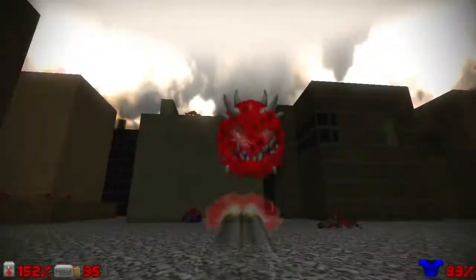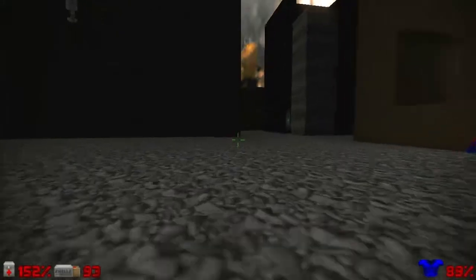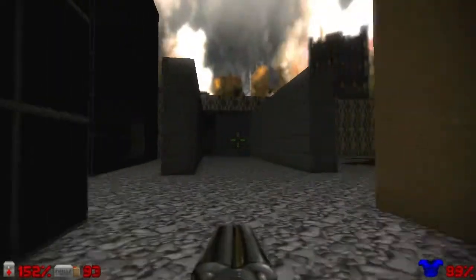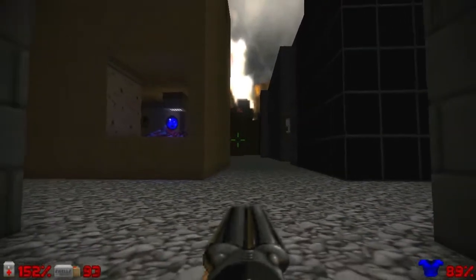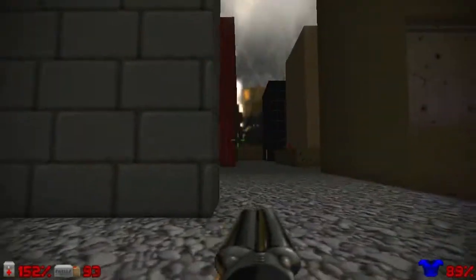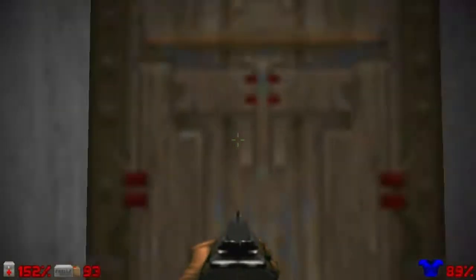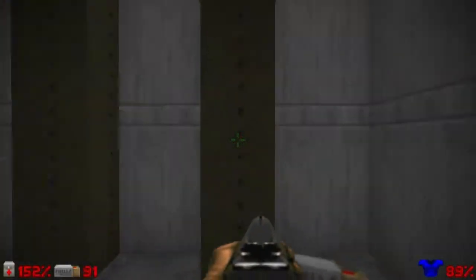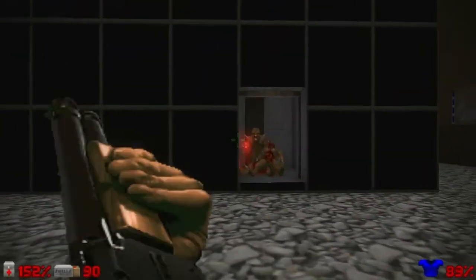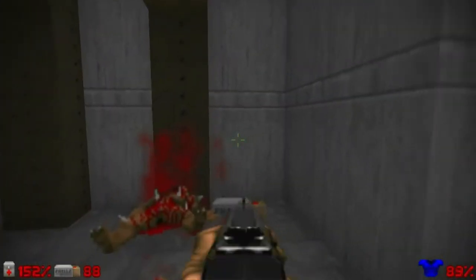Oh, hello Mr. Cacodemon! I have to hunt down some enemies because they can be spread around here, especially the cacodemons. From the starting area, let's turn left and then go all the way to the left side and open this door. This is a very easy to miss area with some imps inside, so if you want all the kills, you have to kill those imps.